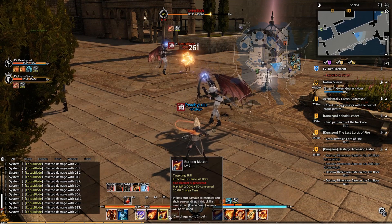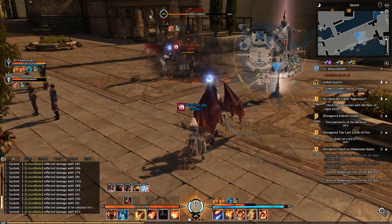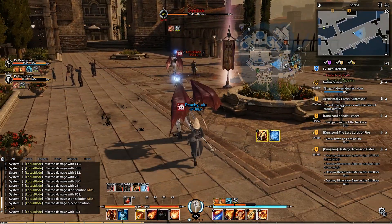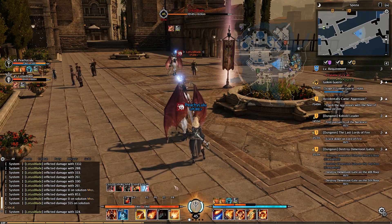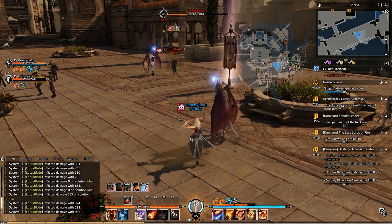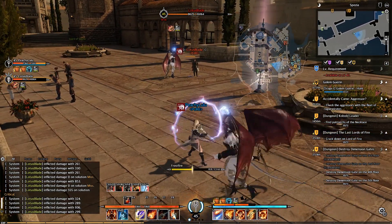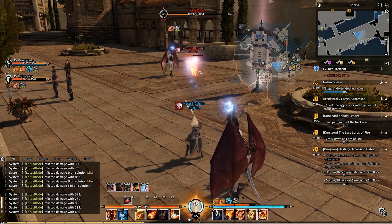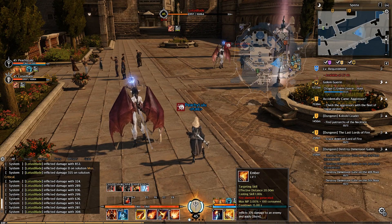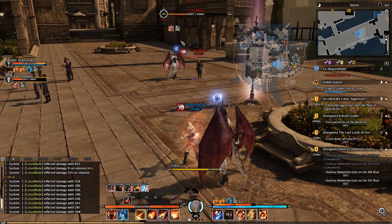Next is Burning Meteor — you can use it twice if you have two stacks. Next is Incineration. Next is Frostfire. Next is Amber, which applies burn.